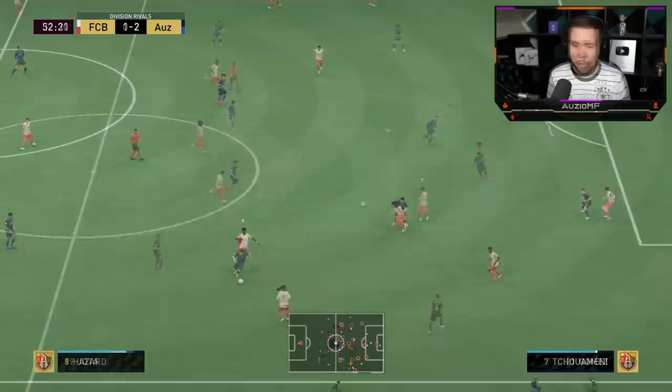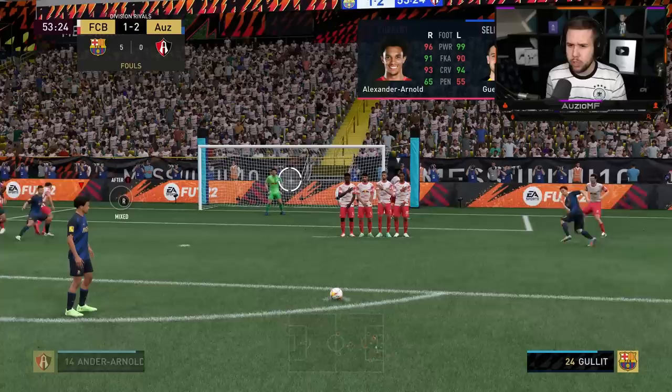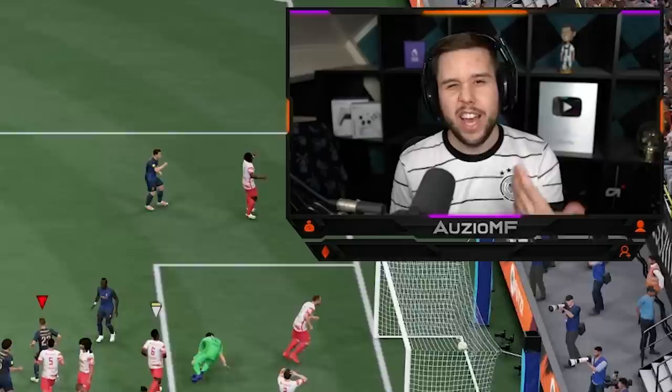I'm telling you guys, his dribbling ability is definitely up there. Reverse elastico — referee! He was already on a yellow card, that should be a red. Guerrero, step up to the plate. He's going to put someone on the line. Let's go for the fake shot tactic to the inside this time. Hit it across and it should be an easy goal.